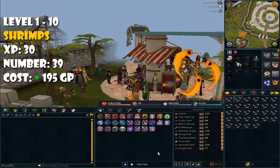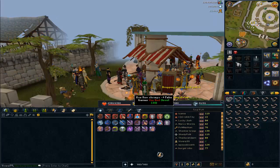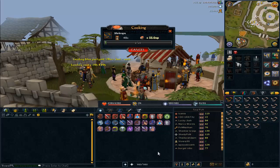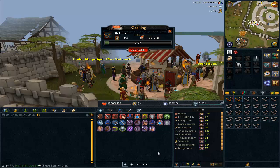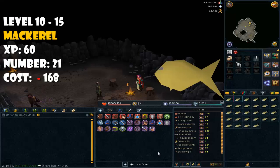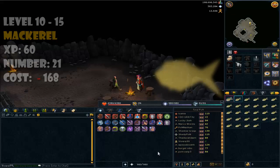From level 1 to 10, you have to cook shrimps. Use them on the fire and it will start cooking. You need to cook 39 of them to reach level 10. From level 10 to 15, you have to cook mackerel, which gives 60 experience per fish, and you only need to cook 21 of them to achieve level 15 cooking.